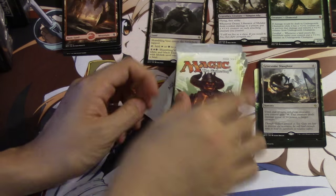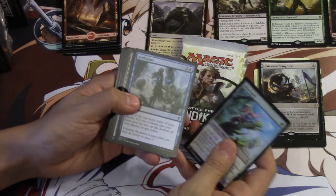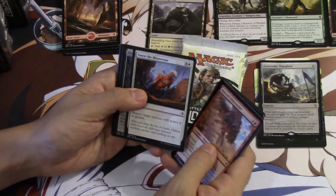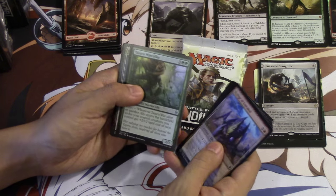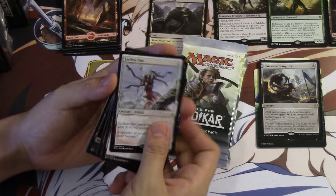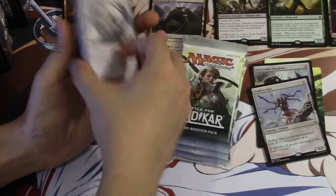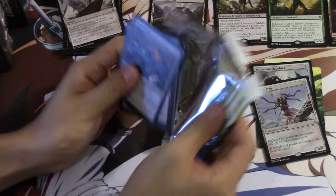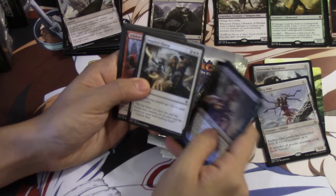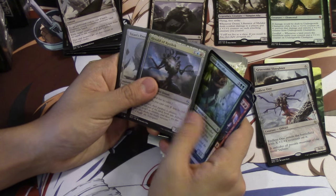I'm hoping for an expedition because I've definitely purchased enough packs to have a few expeditions. One of my friends has purchased 1,200 packs so he will probably get one. I like Titan's Presence a lot. Endless One is a pretty cool combo piece. I like the way they do the art for these Eldrazi - they look very nice. Each of these pre-release kits is kind of someone's pre-release experience. We also get War Collar.